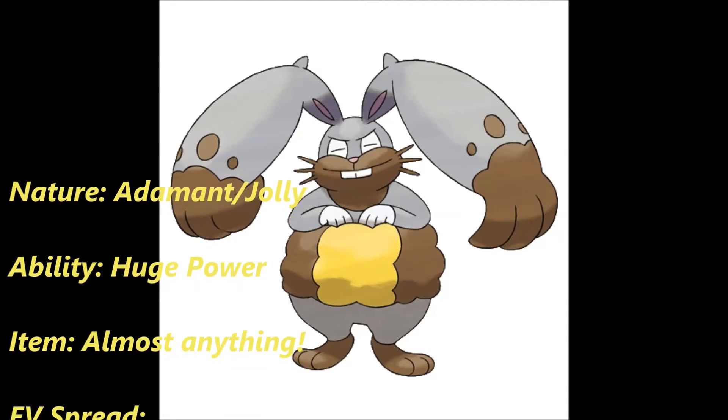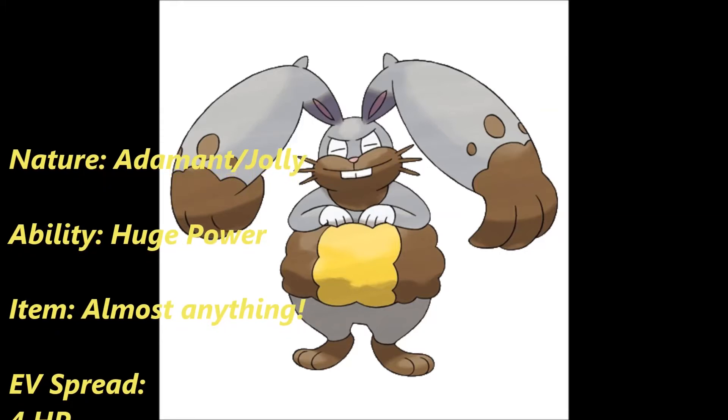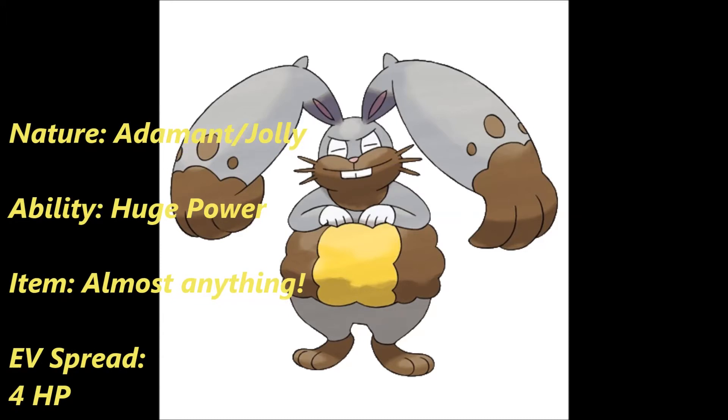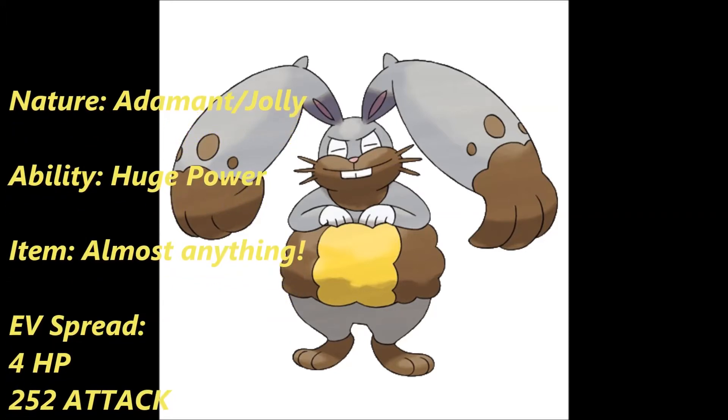Don't be an idiot and use Choice Specs — just, don't even go there. If you use Choice Specs on Diggersby, just go home. As for the EV spread, we're going to go with some HP, 252 into Attack, and 252 into Speed.